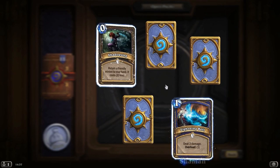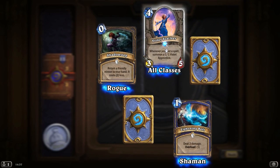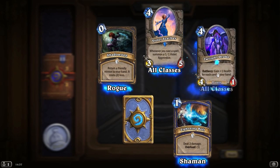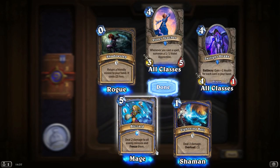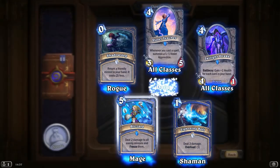Three rares here — Lightning, Shadow Stare. A Violet Teacher — whenever you cast a spell, summon a 1-1 Violet Apprentice. Good for Mages or anybody else who casts spells. Twilight Drake — I said I wanted to crowbar that into my Priest Constructed deck somehow. And Blizzard — deal 2 damage to all enemy minions and freeze them. That is such a pain.